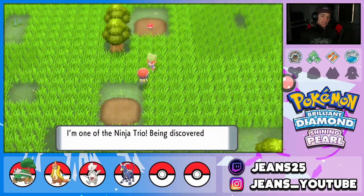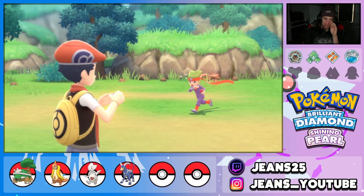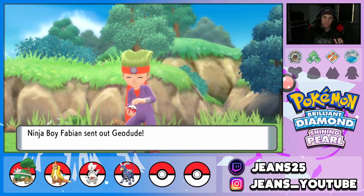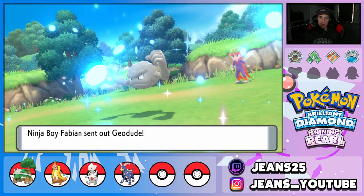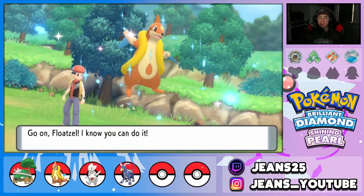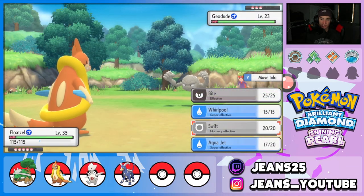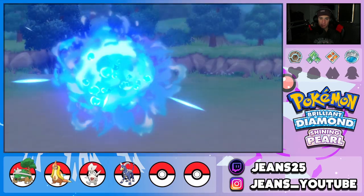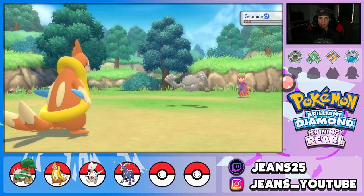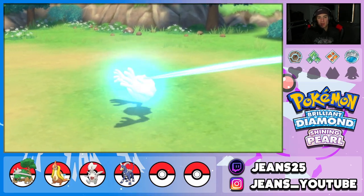The fog area is a real pain — there are actually three fog areas in this game and I wish we had the Defog HM. A trainer with Geodudes comes out; Floatzel's Aqua Jet should one-shot them unless they have Sturdy, which thankfully they don't.